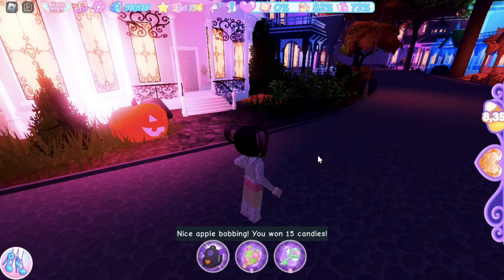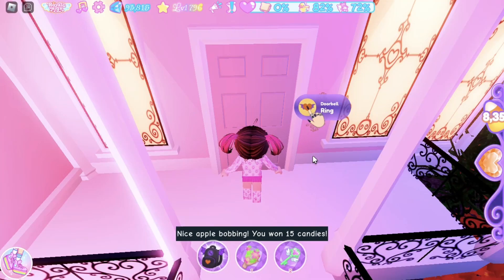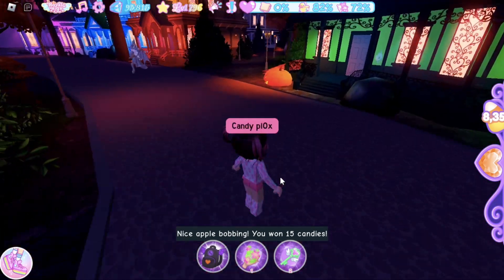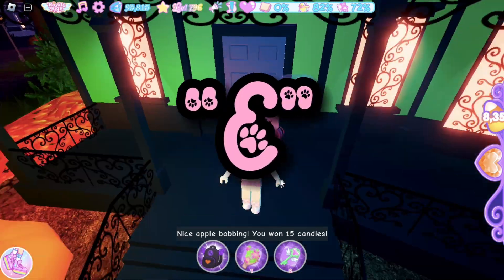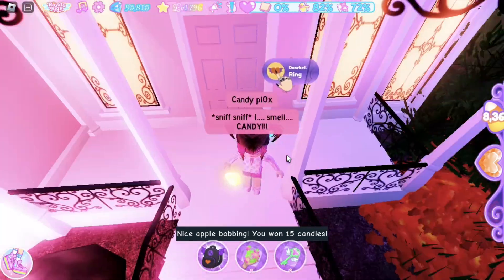This part is optional, but when trick-or-treating you can knock on various doors in a row so you can collect your candies faster. If you're on PC, instead of clicking the button, click E to ring the doorbell faster, and then you can collect your candies after knocking on the doors.